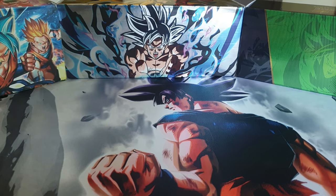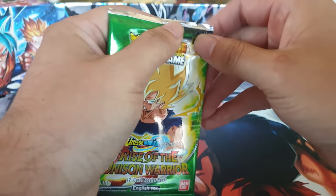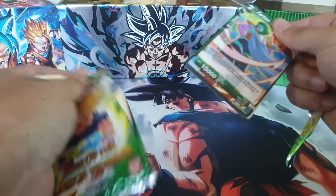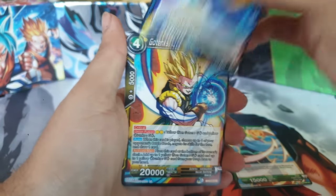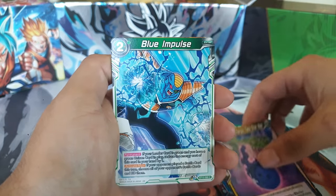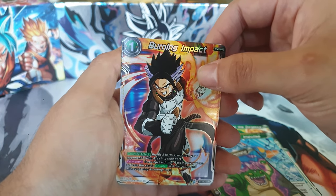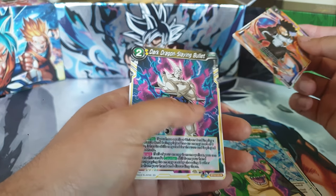This is my last pack of the set. We've been getting a lot of cool stuff with Son Goku. Let's end off this video with a bang. We have Zarbon Super Combo, Vegeta, Gotenks, Ultimate Power Piccolo, Cosmic Terror, Puar, VegX, Negative, Blue Impulse, Hei Shenron, Burning Impact. And we got a rare Dark Dragon Slaying Bullet.